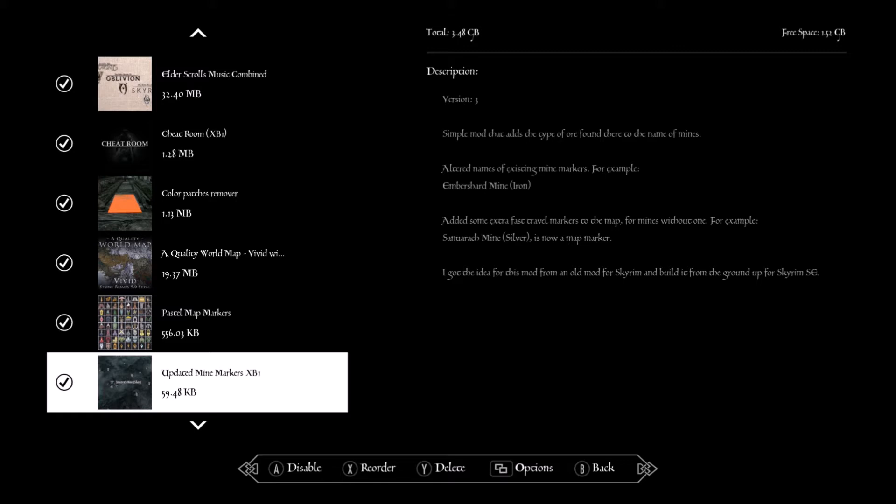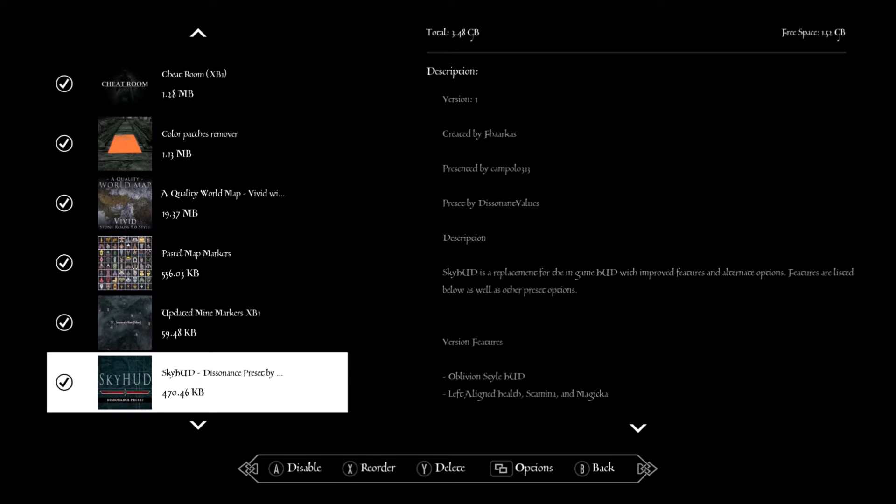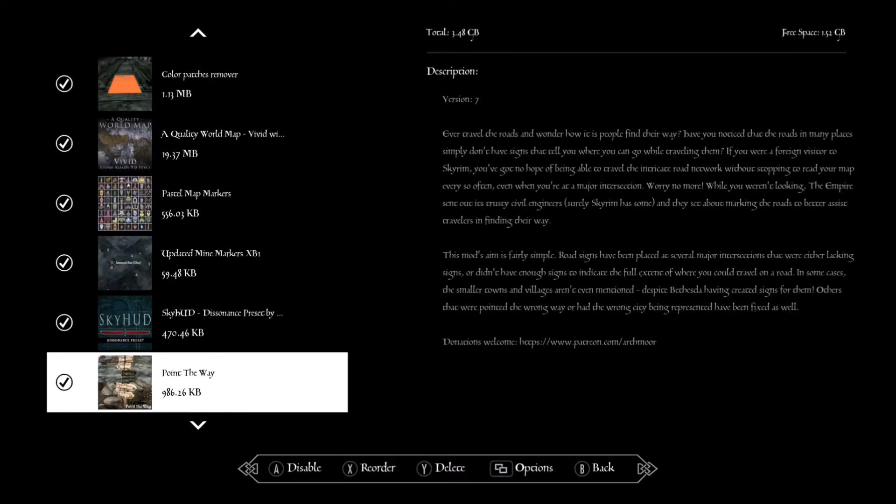For me the mine markers fit the roleplay idea — when you visit a mine you should know what ore was in there and make a note on your map. SkyHUD — this makes it so a lot of HUD elements are out of view. I changed the center crosshair to be a single dot like Oblivion, and I repositioned my health, magicka, and stamina attribute bars.